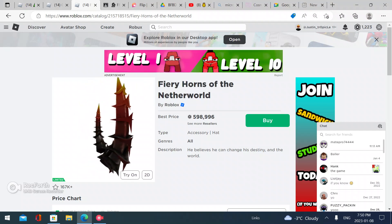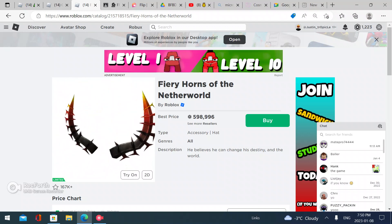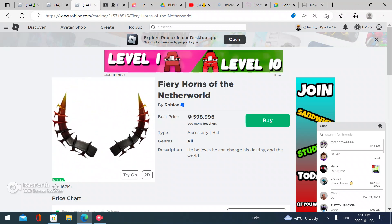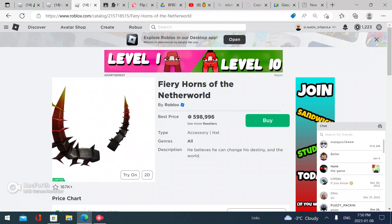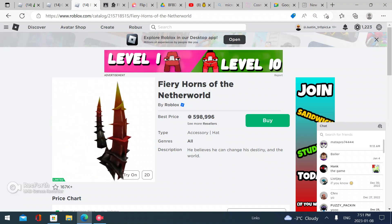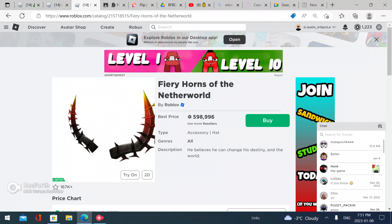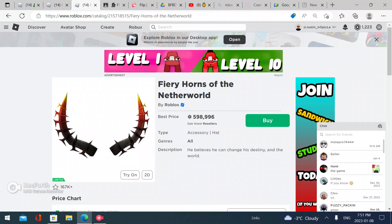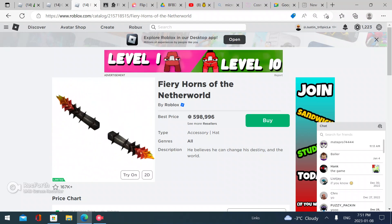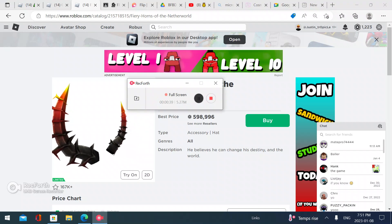Hey guys, welcome back to my channel. Today I'm going to show you how to get cheap versions of these Fiery Horns of the Netherworld. As you can see, this almost costs 600,000 Robux, which is a lot. So I'm going to make a UGC one that actually looks kind of like this.